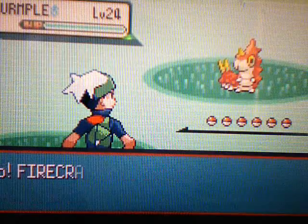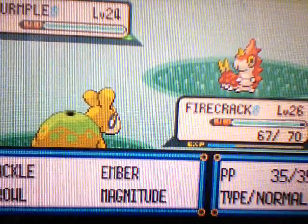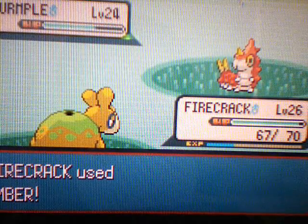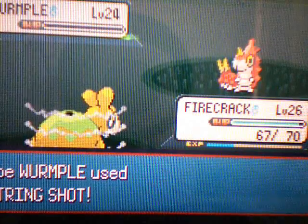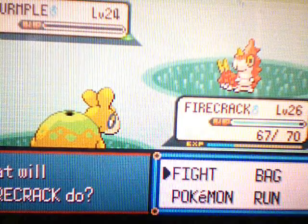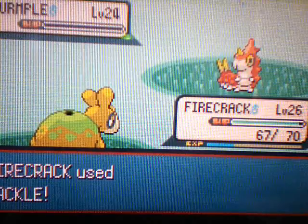First he has a Wurmple. Wurmple lived with one hit point — you can't kill a Wurmple, Numel! You're doing horrible. But Wurmple goes down eventually.